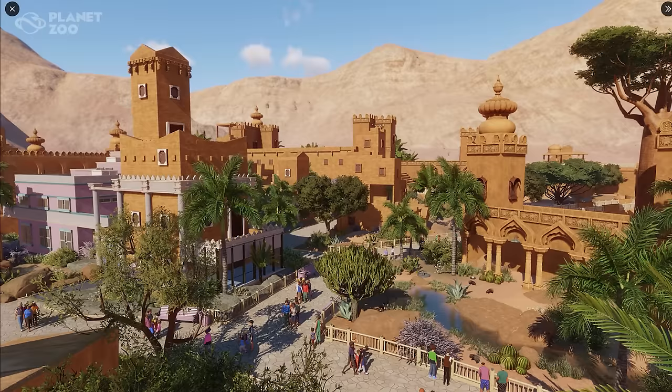Hey guys, and thank you so much for tuning into my channel. My name is the Lady Signer, and today we are back with some screenshot reveals of the newly announced Arid Animal Pack that is dropping on the 20th of June. The past few days, we have seen some new screenshots revealing a little bit more about the animals you can expect with the Arid Animal Pack, and also the brand new career scenario that we are looking at right now. You can already tell that the African Crested Porcupine is also included in this map.